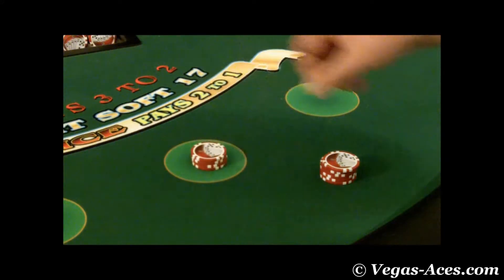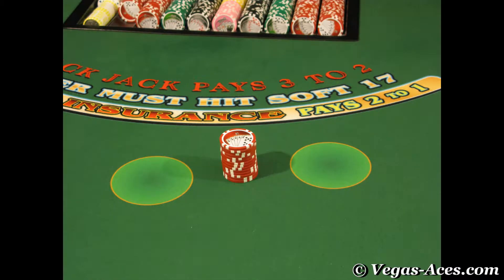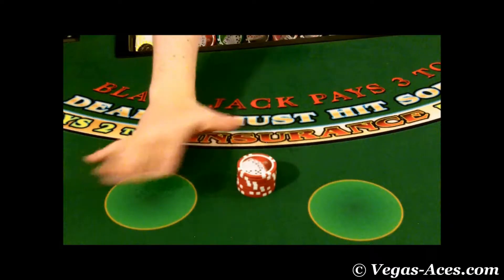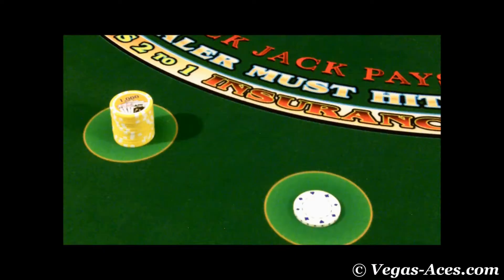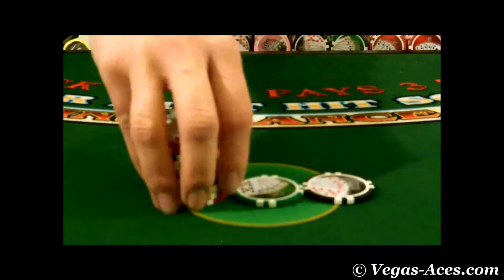All bets must be made in the betting circle. Money or checks that are outside of the circle or in between the circles are to be considered invalid. Say no bet and push the checks back towards the player. Scan the layout to make sure that there are no players betting under the minimum or over the maximum, and that the checks are stacked correctly before you deliver a card.